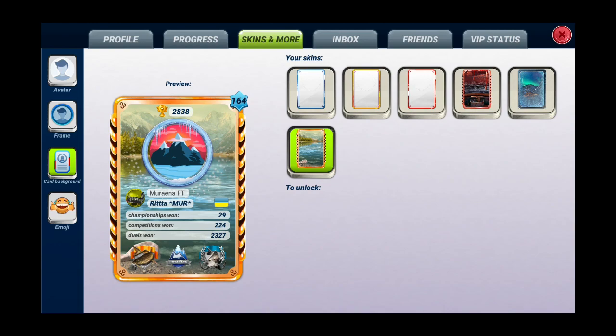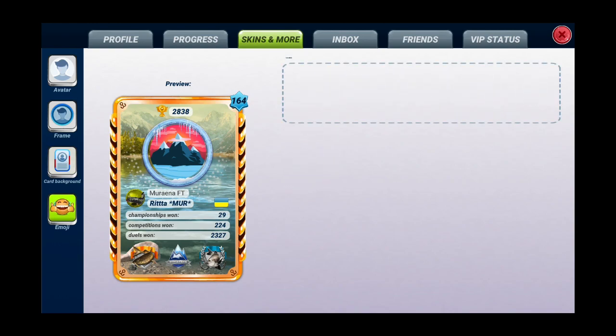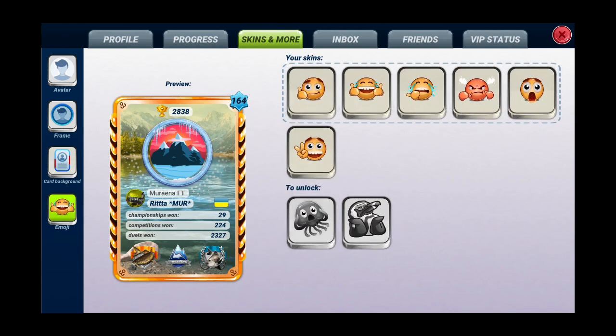So as you can see from the quantity of avatars, frames, and card backgrounds — avatars are easier to win than frames, but frames are easier to win than card backgrounds. And the last part is emoji. I think I have only basics, because emoji is the hardest to win. So for this moment I don't have them, except basics.